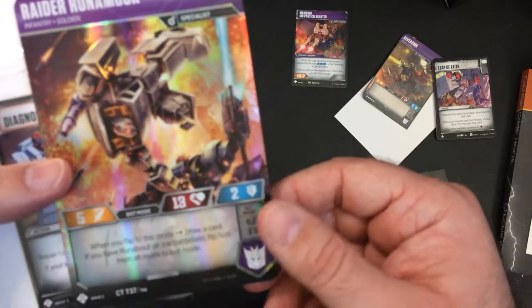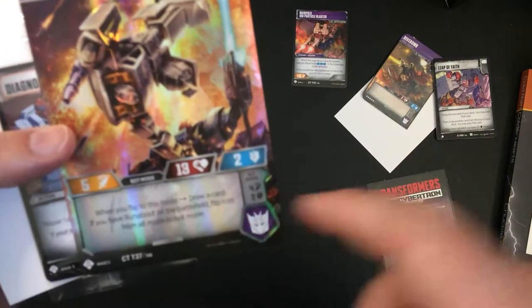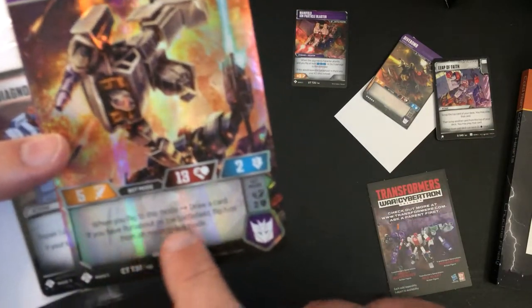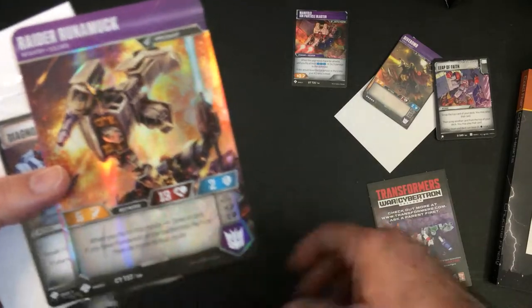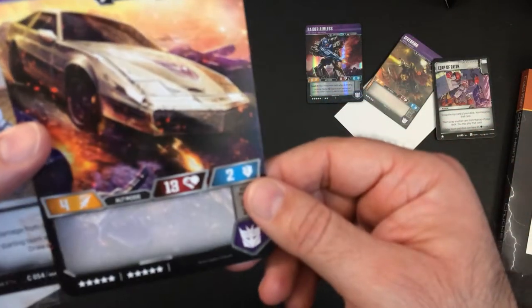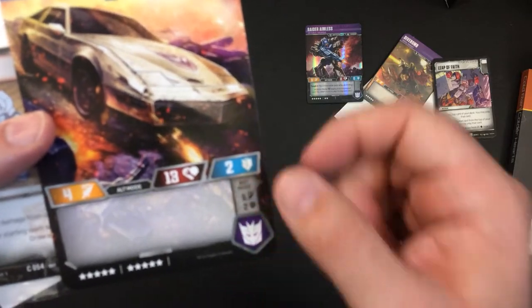Raider Runamuck — no idea who that is. Five attack, 13 life. Through the Vents — that's not bad. When you flip to this mode, draw a card; if you have a Runabout on the battlefield, flip him from alt mode to bot mode. This guy is Ravager Manifold — he's a Transamp. Four attack, 13 life.